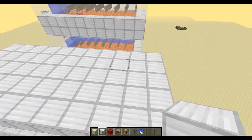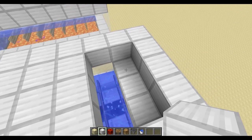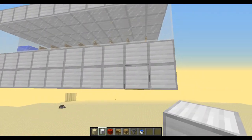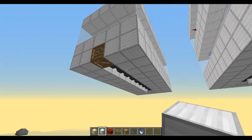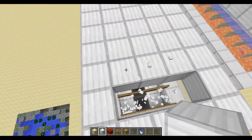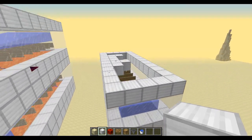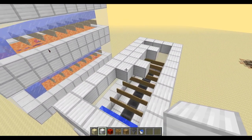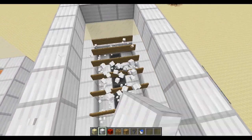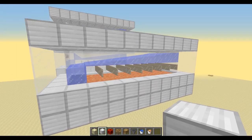I should have put the lava in first - but if you're doing this in survival you would be correct in putting the water down first, then doing the dispenser trick and replacing the bottom like so. I'm not going to place the dispensers now - I'm literally going to pop this open and put some lava down, assuming you're using the dispenser trick. The tricky part in survival is placing the lava in the right order - it's going to be extremely tricky.